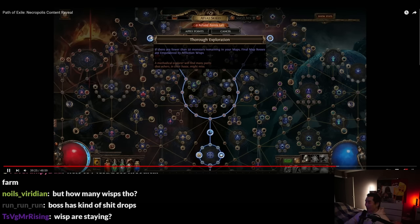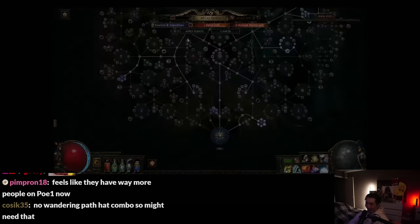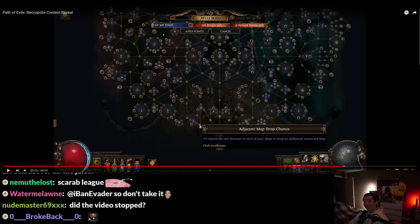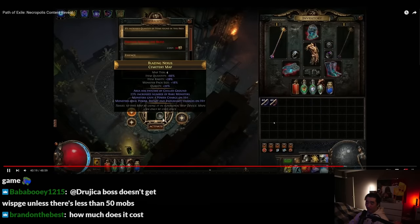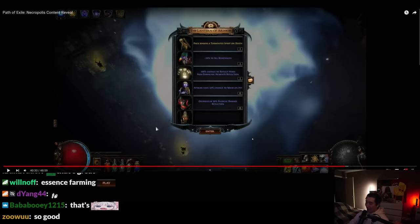You can now have multiple copies of the atlas tree which can be swapped between maps at your leisure — up to some OP MF strat. When you open a map you can select which tree you'd like to use. That's so cool.